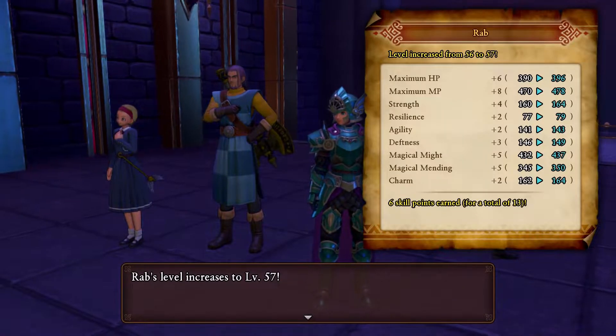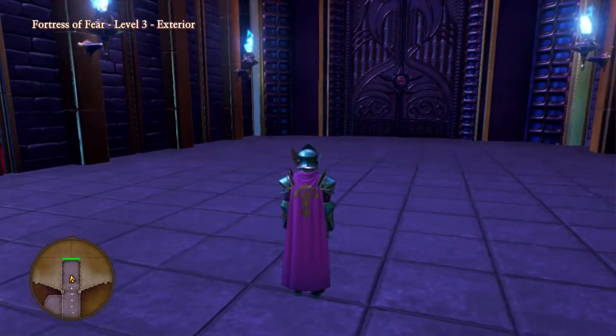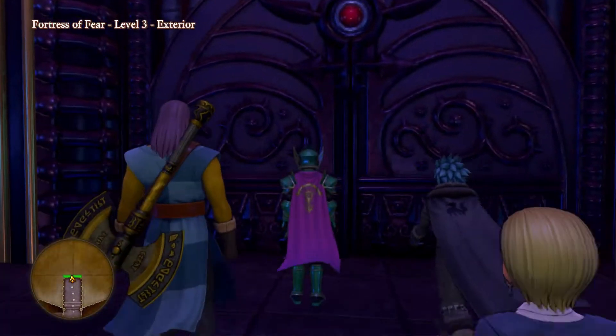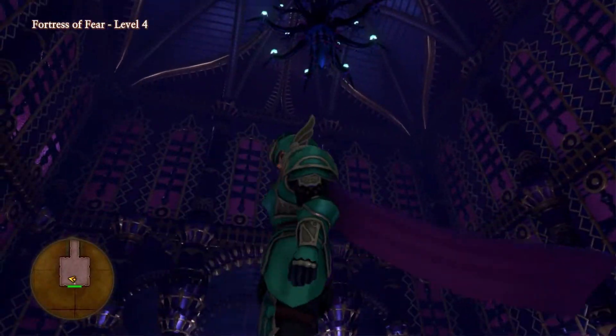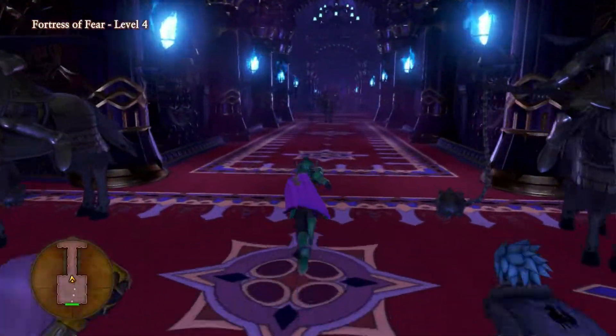Serena leveled up. I need you to have more mana for healing. If you run out, I switch in Sylvando. It's very nice. Almost like lightning on this floor — a little annoying.